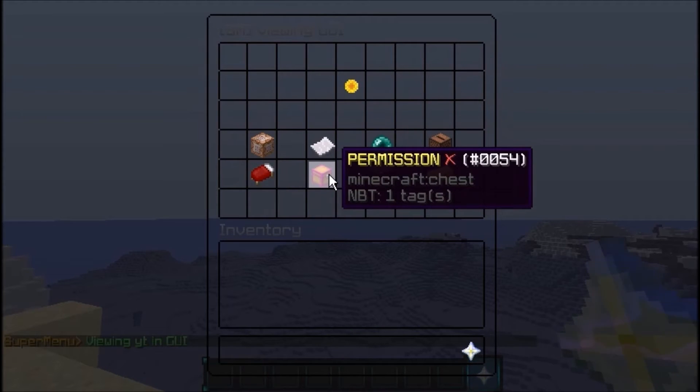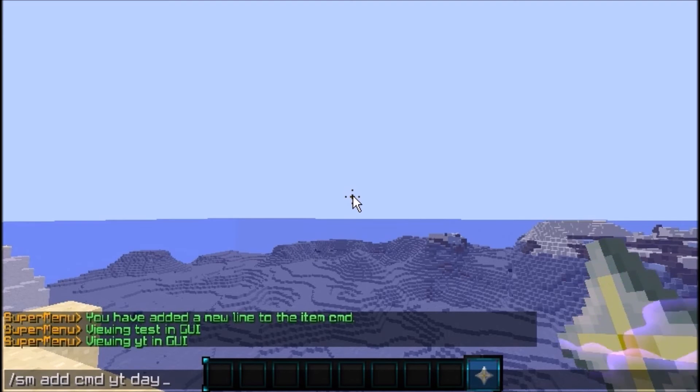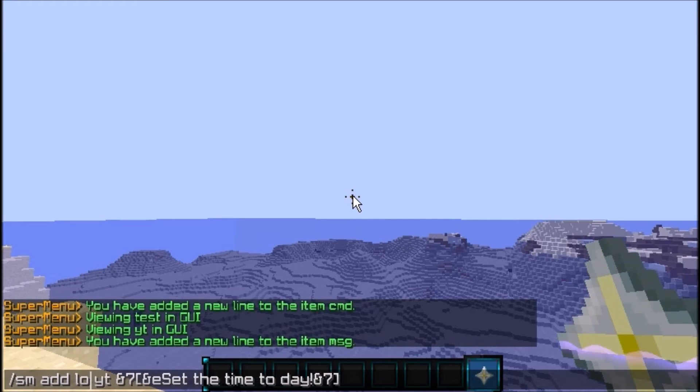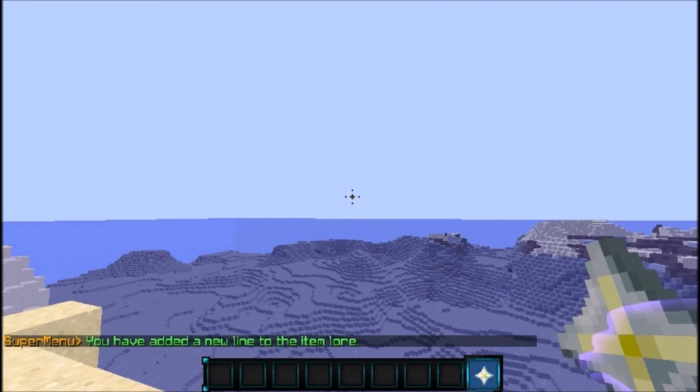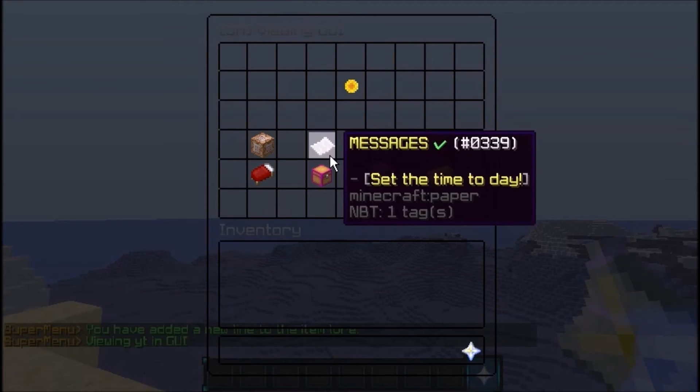Next, I'll add a message: SM add message YT. You can use color codes — I'll make it yellow and say 'Set the time to day'. I'll also add a lore: SM add lore YT. I'll make it green and say 'Access allowed'. That's the lore since I haven't set any permission nodes.